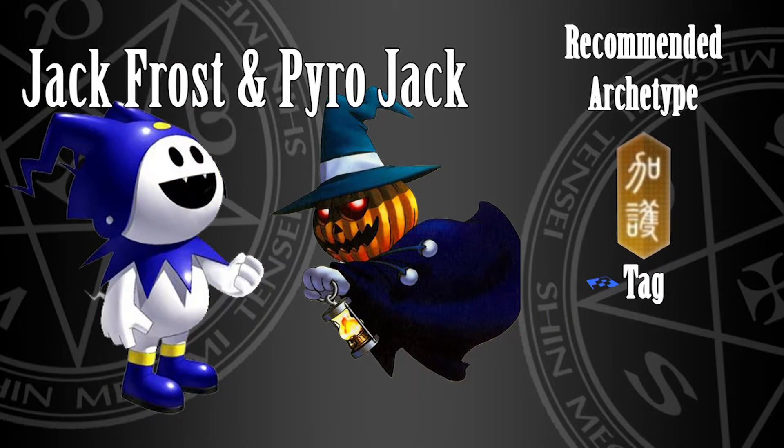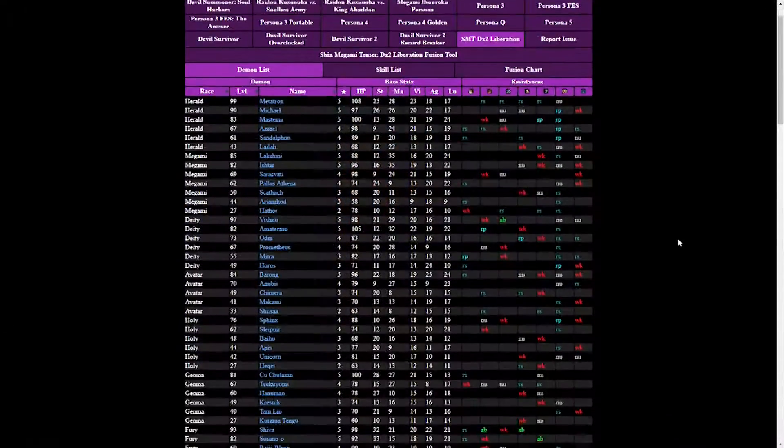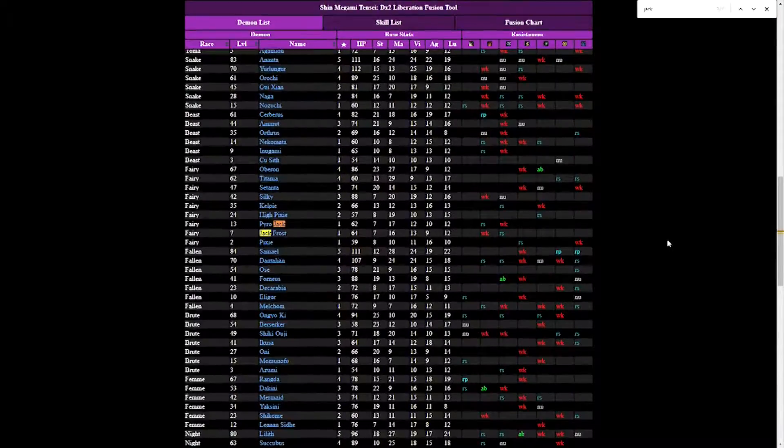Obtaining Yellow Jack Frost and Yellow Pyro Jack are essential to this strategy. Both demons come with Tag from their Yellow archetype — Tag is a skill that allows you to pass your turn for free, so you can pass to Titania or Setanta to deal damage or build MP. To obtain them, combine any recruited low-star demons like Slime with any yellow 3-star unit, continuing fusions until you reach Jack Frost or Pyro Jack. A link to a useful demon compendium guide is included.